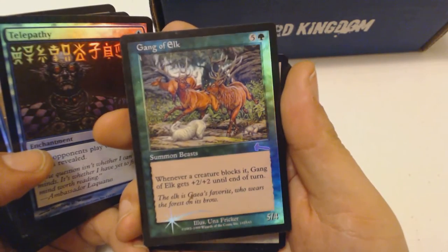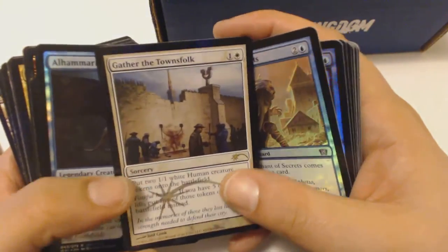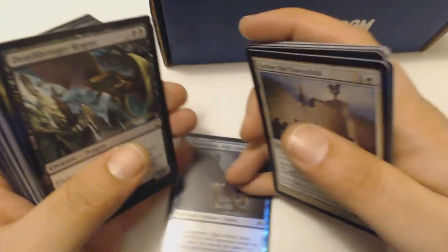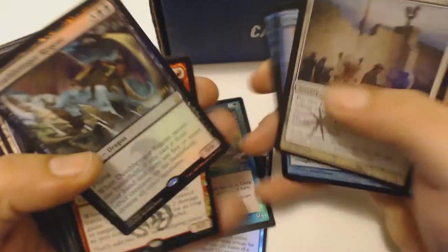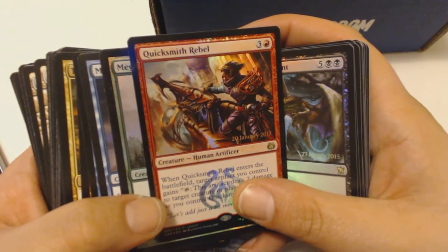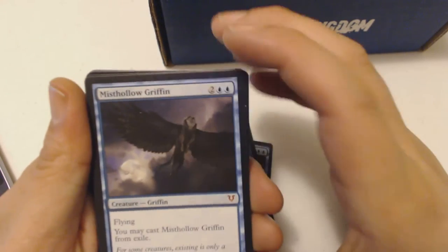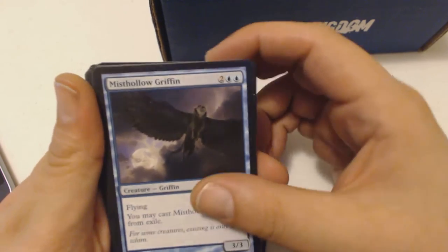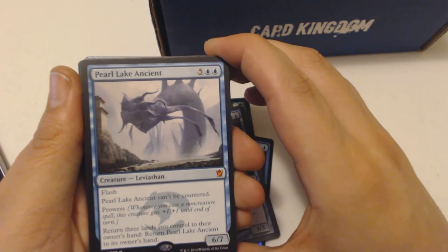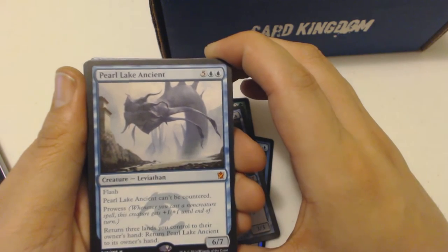Can't tell if that's rare or common — somebody look up Gang of Elk, I don't want to do it, see if that's common or uncommon. It's foil either way, I'll look it up later. Promo Garruk's House? Foil Al-Maheret, High Arbiter — check the dollars on that one. I got a foil Death... oh that's a promo — never mind. Another promo, Quicksmith Rebel. Another promo, Megantic Sliver. Now we got some mythics! Mist Hollow Griffin is my first one — four-drop, three-three flying, and I may cast this from exile.